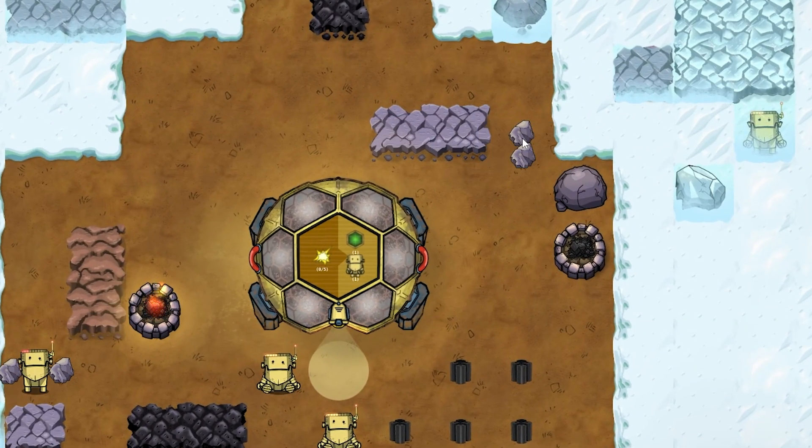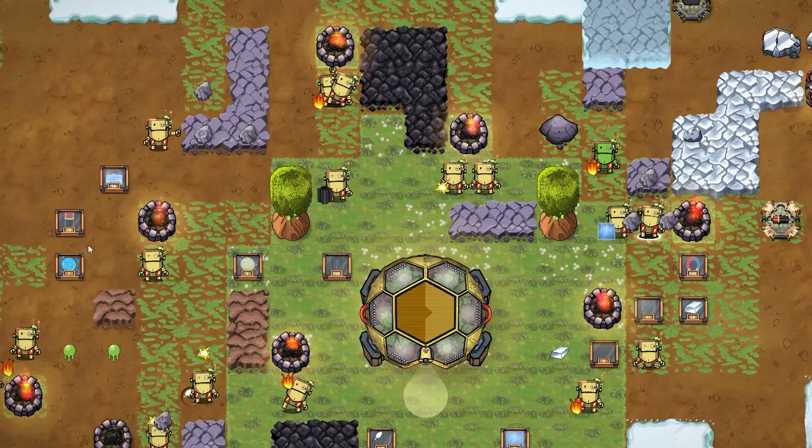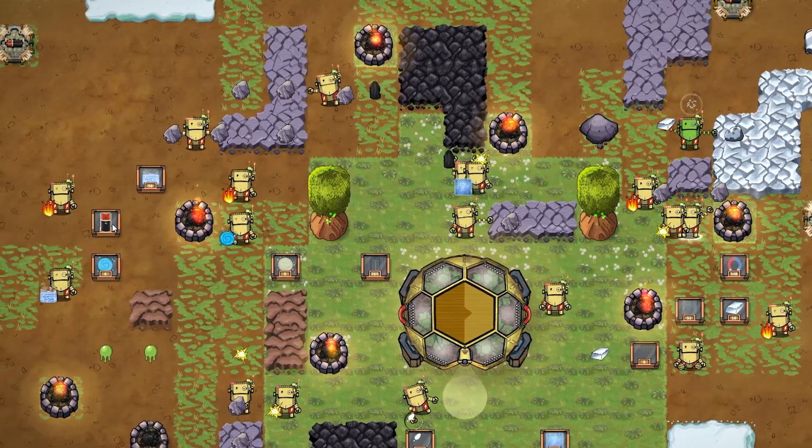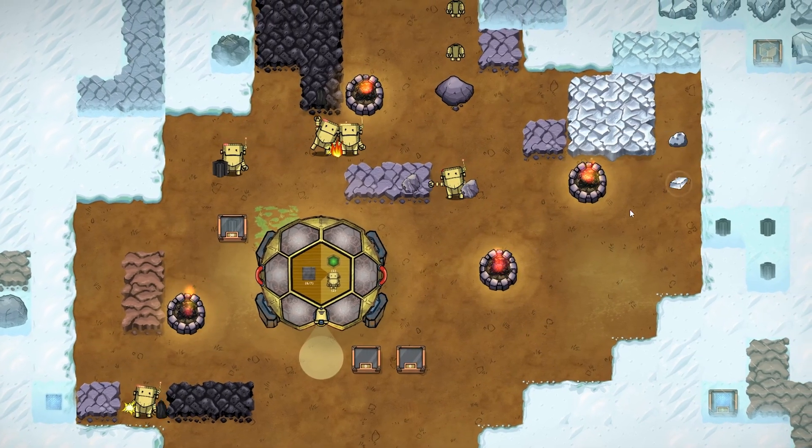The good thing is you can do every task yourself, but why do it when you can slowly build a gang of self-sustaining robot workers and watch them execute your orders to terraform the planet.